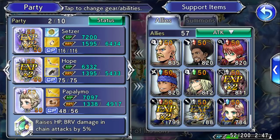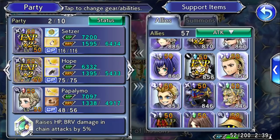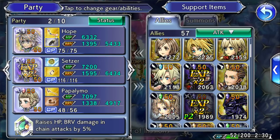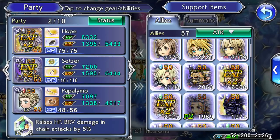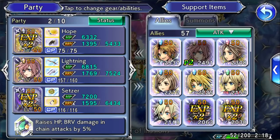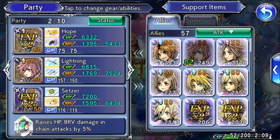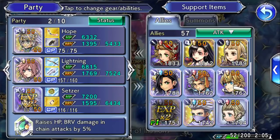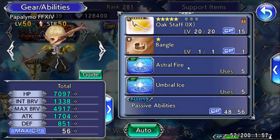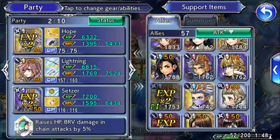Alright, so what are we doing? I kind of want to use Papalimo, but I don't have his weapon, so that's kind of going against the rules. We do have Hope — since we have the 15 for Hope, we gotta use him. And we have the 15 for Lightning too, so we gotta use Hope and Lightning for sure. Then we gotta pick between Setzer, Warrior of Light, and Papalimo. My Papalimo, I don't have a really good staff. We're just gonna go with Setzer.